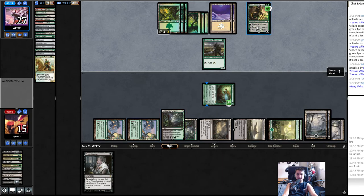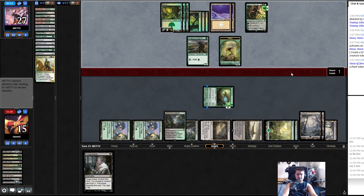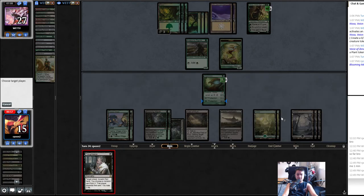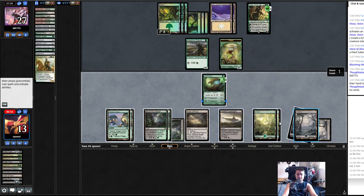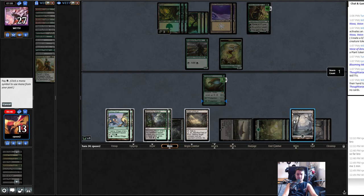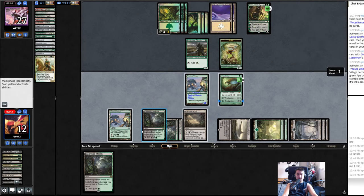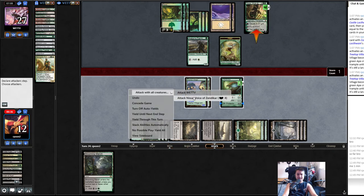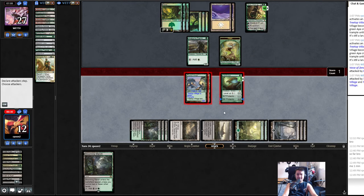Plant tokens — but you have protection from everything, it's fine. I'm just gonna cast this so I don't lose a life from Loch Twain. Come on — 30 seconds! Oh my gosh.